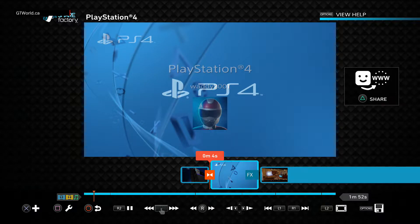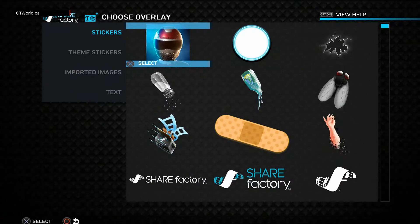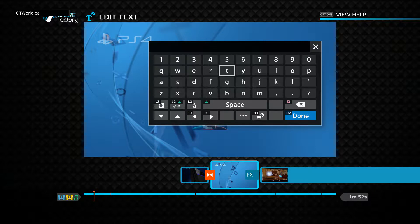Now we're going to edit this. Press the square button and we're going to edit the overlays. We don't really want 'PlayStation 4' on that. So we're going to highlight it, press the button, go to Text - that's good enough. We're going to go caps. This is all done with the keyboard via the controller. 'R6S' - I've already done one - 'R6S Moments', and then we'll go done.